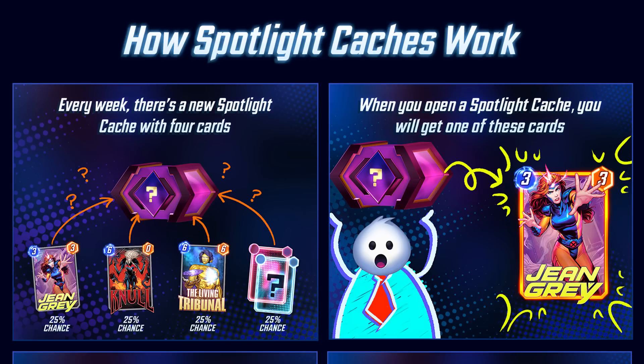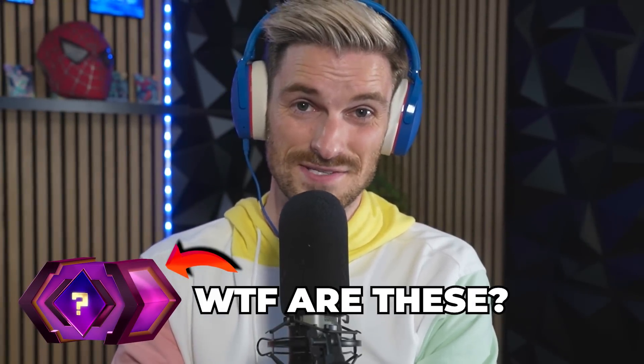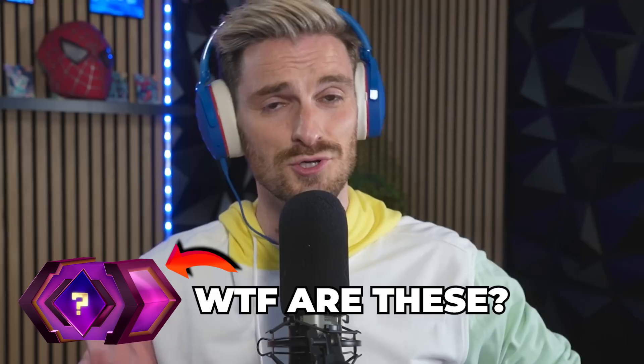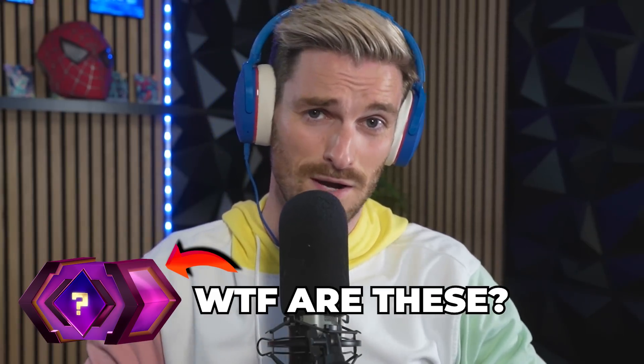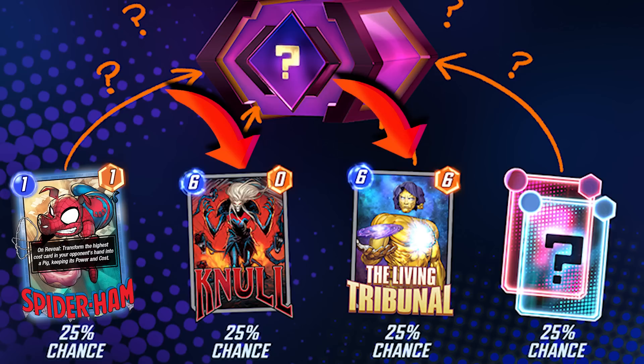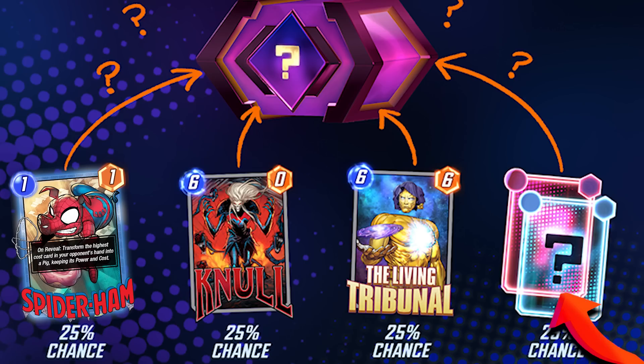There's a lot to break down with this new system and I'm going to try to make it as easy to understand as possible. It all starts with the Spotlight Caches. What are Spotlight Caches? First of all, they unlock after collection level 500, and every 120 collection levels gained you get a brand new Spotlight Cache. Inside each cache you'll have four different things: the brand new card of the week — let's say it's Spider-Ham — two other predetermined cards from pools four and five like Thanos or Galactus, and one random series four or five card.